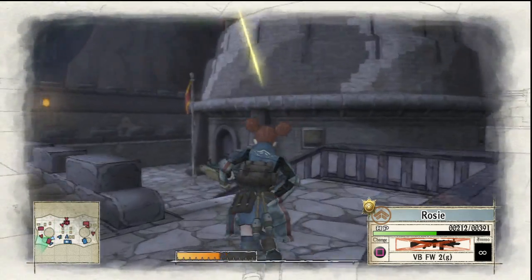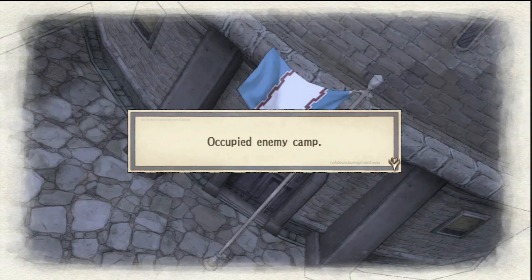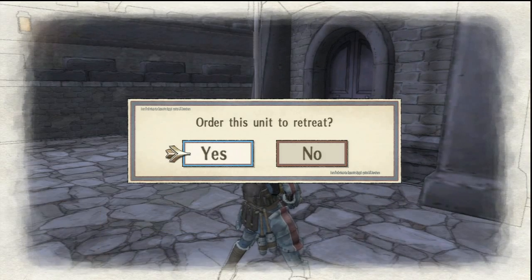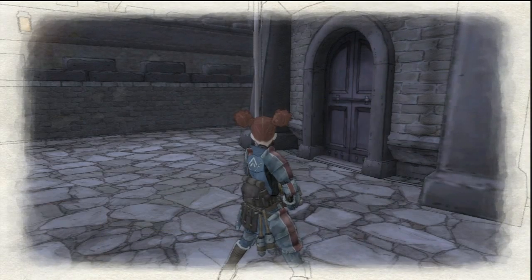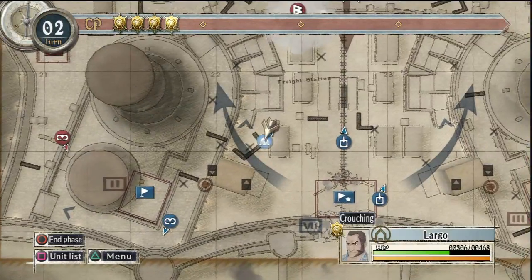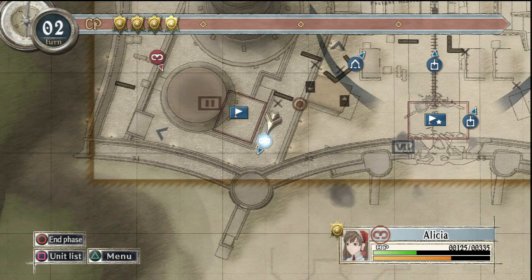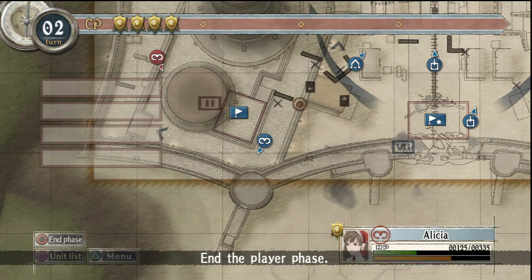Rosie, capture this base. This will stop one of the troops from coming in through the reinforcement order. Now retreat. Now is when things get difficult.